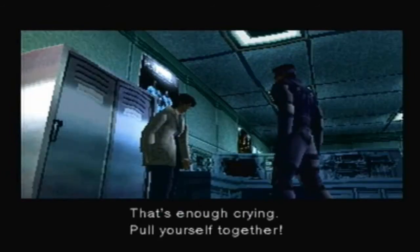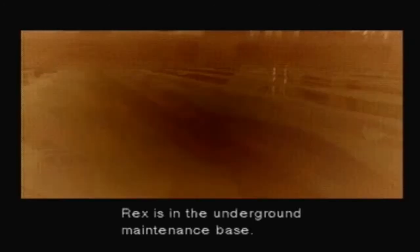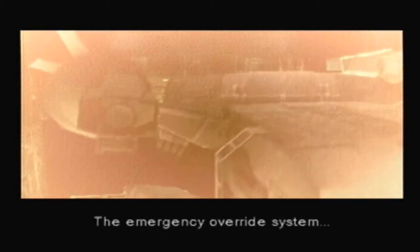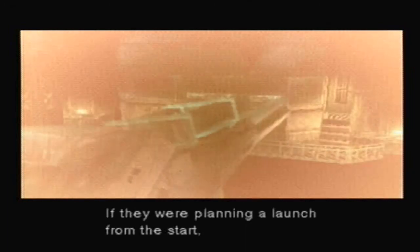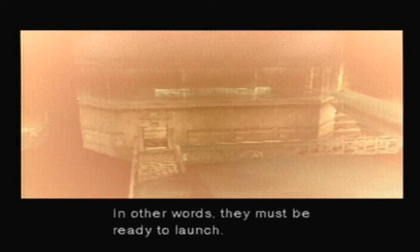That's enough crying — pull yourself together. Where is Metal Gear? Where on this base are they keeping it? Rex is in the underground maintenance base. North of the communications tower, but it's a long way there. The emergency override system for the detonation code is there too — in the maintenance base control room. You'd better hurry. If they were planning a launch from the start, their ballistic program is probably finished. Since they haven't called for me in a few hours, they must not need me — in other words, they must be ready to launch.